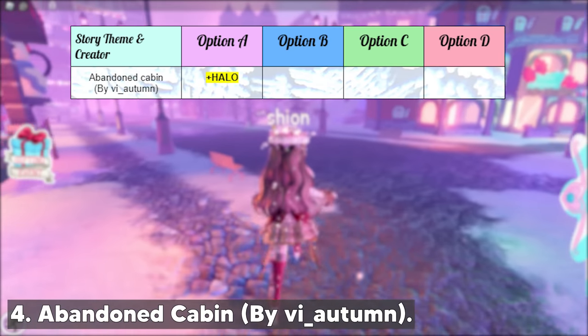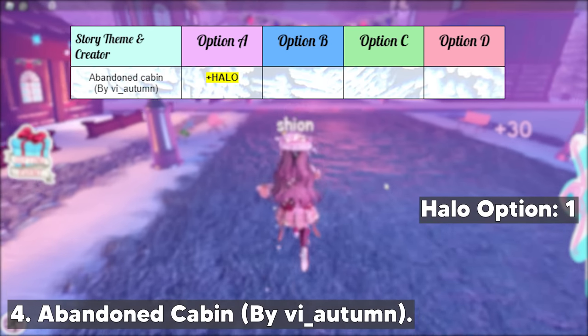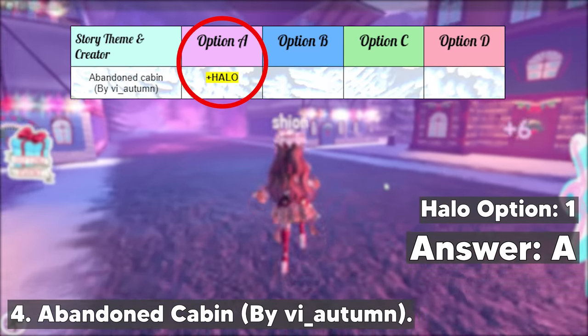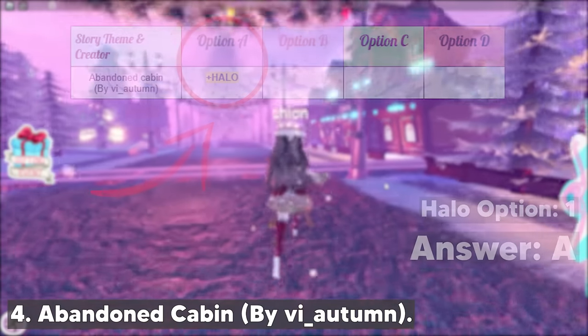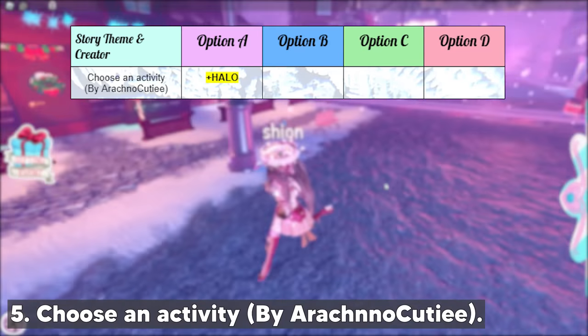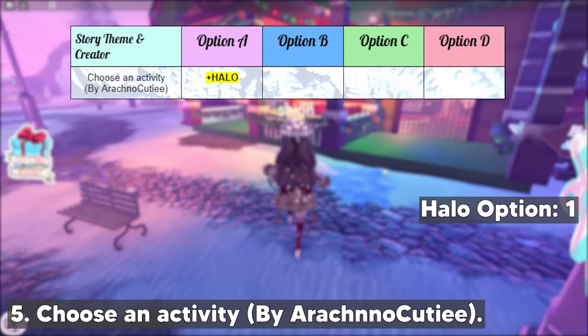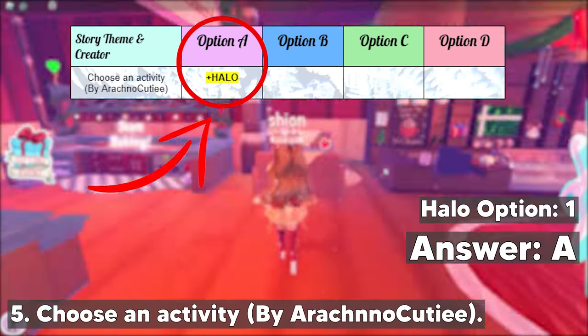The first one is the Abandoned Cabin story by v_autumn. There's only one option for the halo in this story and it's option A, so if you get this story make sure to choose option A. Next, we have the Choose an Activity story by arachno_qt. This story also has one halo option and it's option A — choose option A if you got this story.